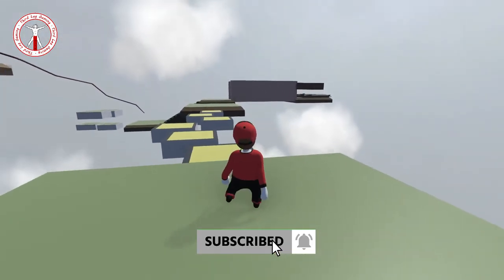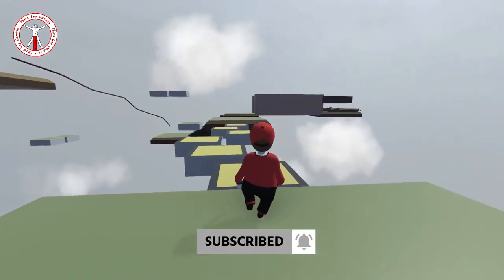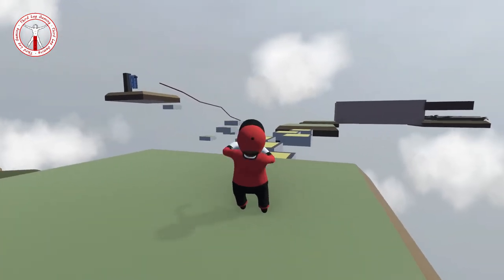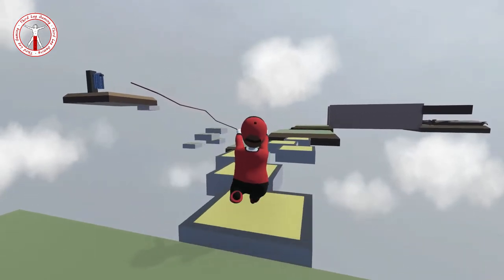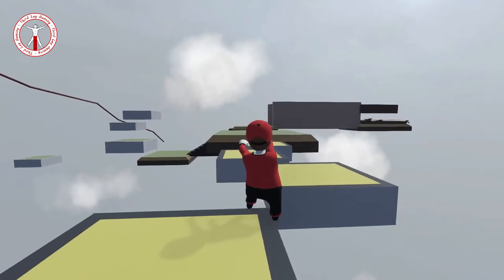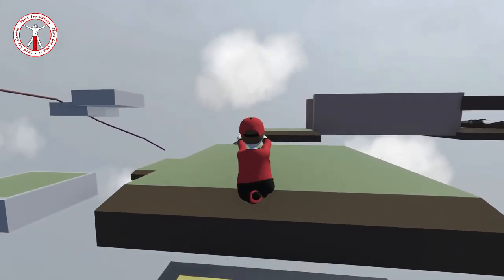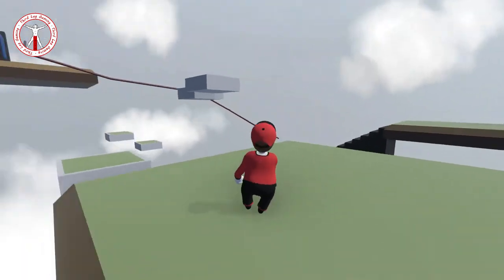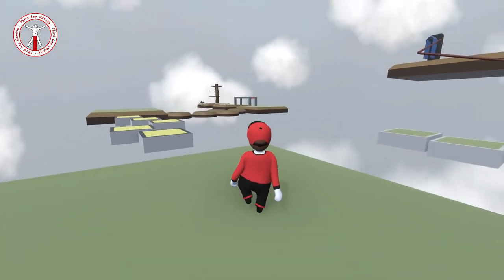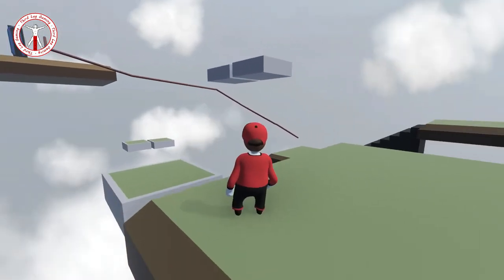Once you land on it, just use the momentum — there we go, another checkpoint. I'm guessing these floating platforms are going to drop, that's why they're different colored, so let's just rush across. If they don't drop they don't drop — I just heard it drop, okay I was right! Come on, go go go! Just about made that last jump. Another checkpoint. I like this creator, they put in loads of checkpoints all the time.